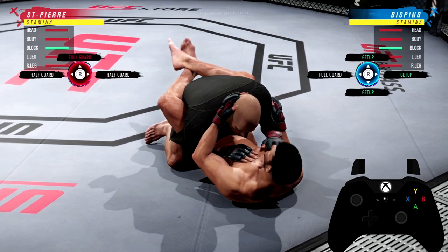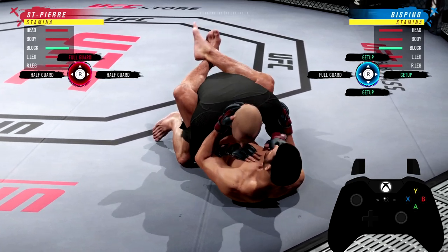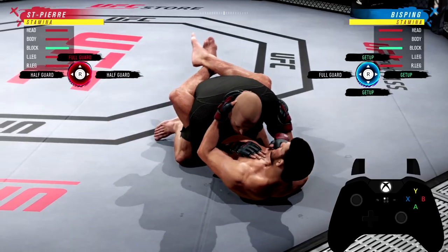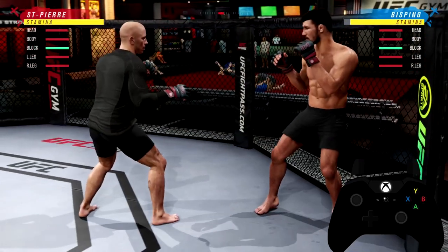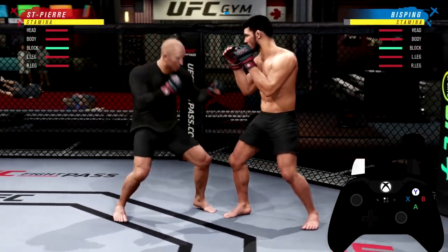I am going to show you guys an example. As you see here, I am going to do just a regular getup. I am going to go to the right with Michael Bisping. See how slow that getup was? Now I am going to show you that same getup, but with full grapple advantage.